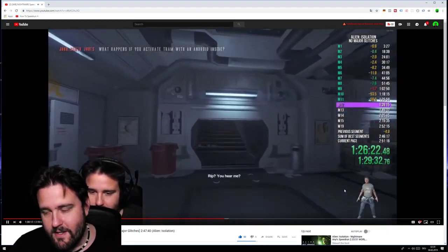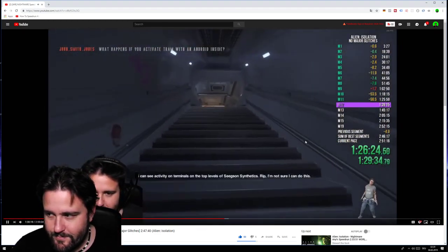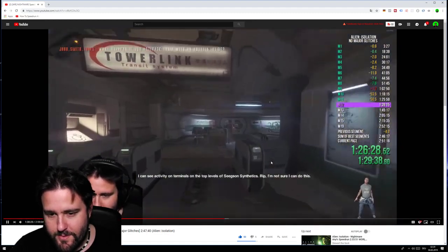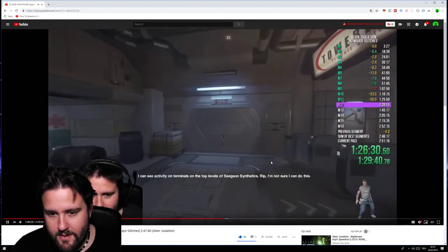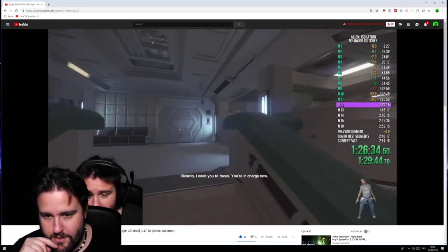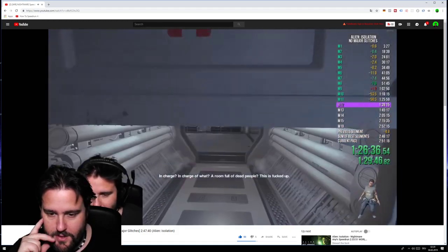Remember, go to the left side when you go out here. Then just run upstairs, then to the right side. This is the same spot as you've been in Mission 5. This time we go through this door here.